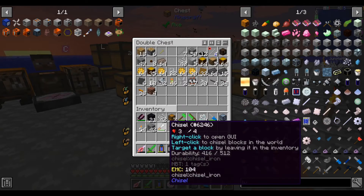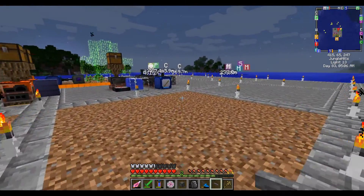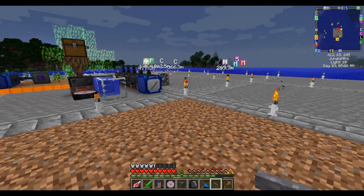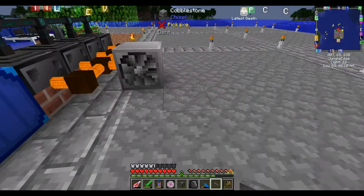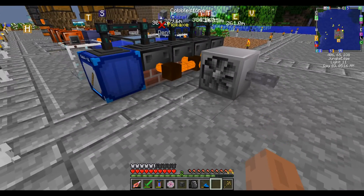We'll use a tin cable for now, because we only need one amp and it only loses one volt per block. Because this is a covered variant, it doesn't kill us for touching it.